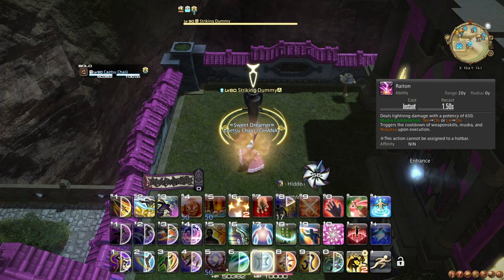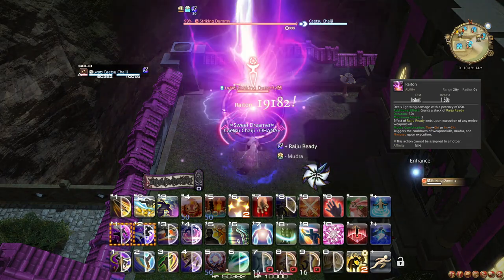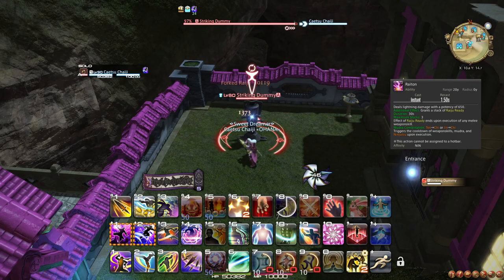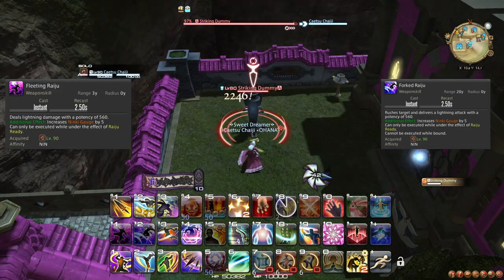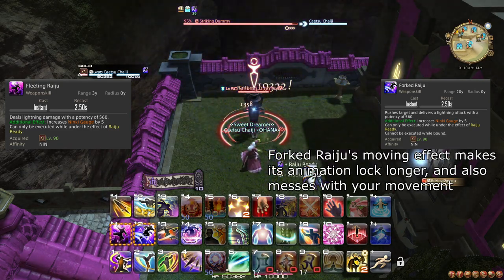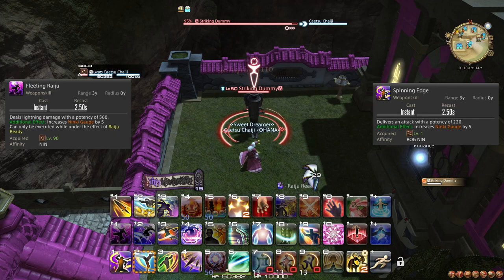At level 90, Raiton is upgraded to grant a stack of the buff Raiju Ready. You can have up to three of these, but using a melee weapon skill that does not spend Raiju Ready stacks will cause you to drop all of the stacks immediately. You also learn the two weapon skills Forked Raiju and Fleeting Raiju. Both of these actions spend a Raiju Ready stack, where Forked Raiju additionally dashes to your target, while Fleeting Raiju just does the attack. In most cases, you will be using Fleeting Raiju rather than Forked Raiju. At any time where you plan to use a single target weapon skill like Spinning Edge or Aeolian Edge while you have Raiju Ready, instead use Fleeting Raiju. Aside from this, the rotation is unchanged.